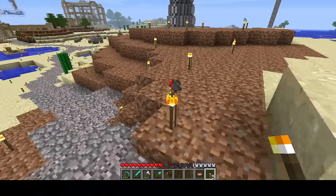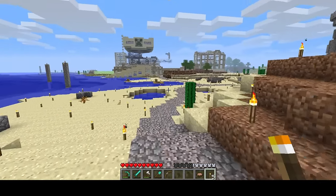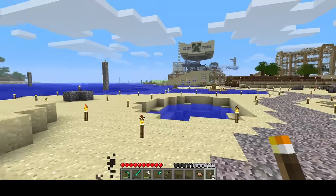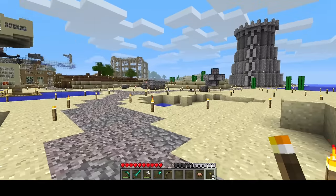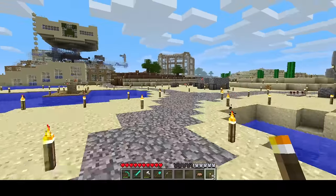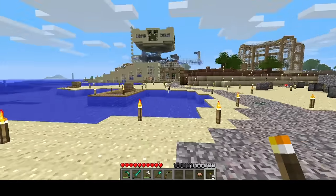Coming up to the base, you're going to notice there's a lot of dirt, and that's because I have a passive mob farm — an old-style passive mob farm. I had to remove all the grass. This is why I wanted an area with lots of water and sand, so I could build my passive mob farm. The area is also lit up, that's for my hostile mob farm, and also just to make the base safer.